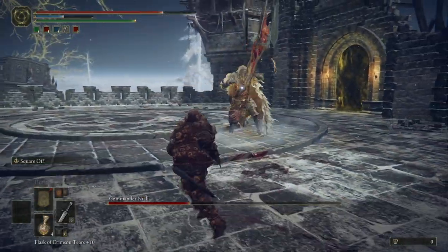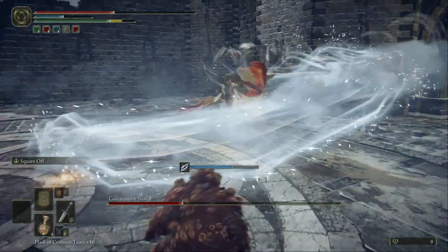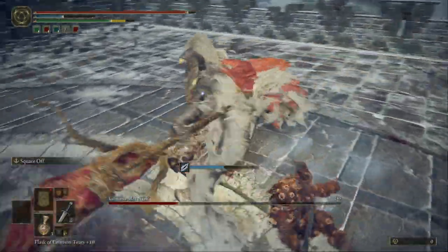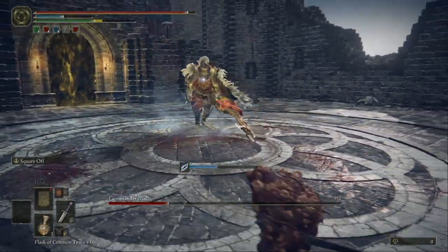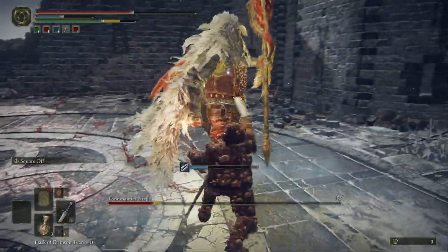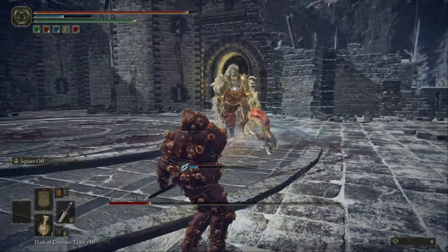I'm using just a basic sword here — I've leveled up about 15 times. He's really annoying, this boss. When he jumps, roll forward and hit him once, then roll again. You need to learn his movement and his combos, and eventually you will kill him.